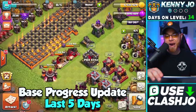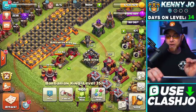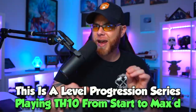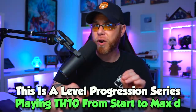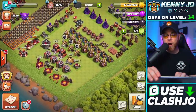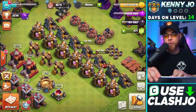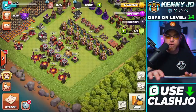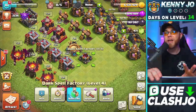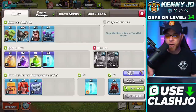My time in clan war leagues with PDX Elite has concluded. During our live stream we put our heroes back down for upgrade — today is day 34. Our Barbarian King is going to level 36 and our Archer Queen to level 37. I hope to have one or both at level 40 before the next clan war leagues. We've also upgraded all our Dark Elixir Drills, Elixir Collectors, and are now working through our Gold Mines. The only building left in this area will be the Dark Spell Factory — I'd like to get that down next to unlock Bat Spells.